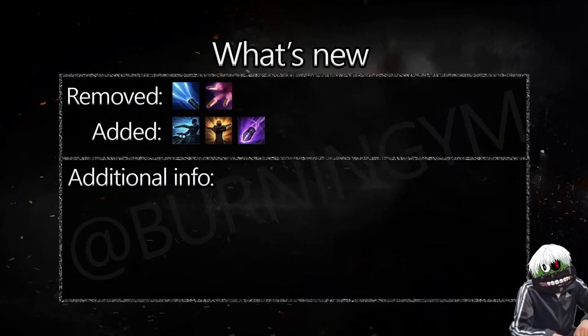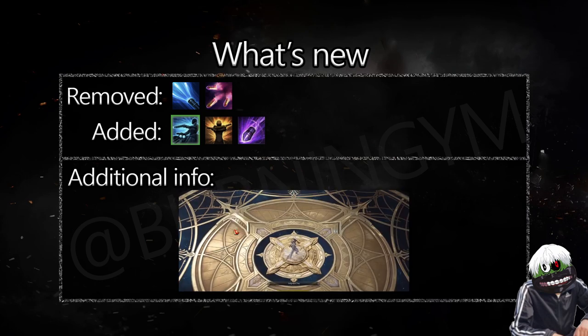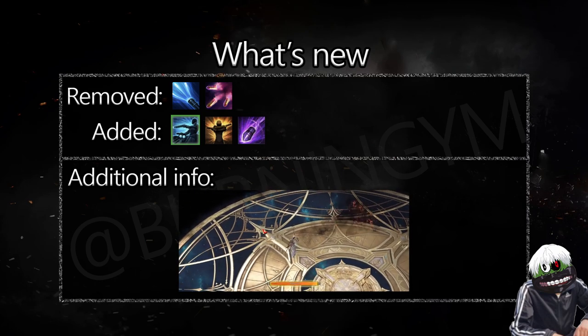Firstly, let's look at what changed in Deadeye after the rework. I will only cover changes relevant to PvP, not going through every small thing to save time. For PvP, the class became way more brain-dead but stronger. HoJ and Triple Explosion were removed. Plasma Bullet is somehow still here. Three new skills were added.